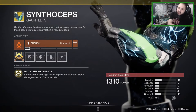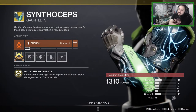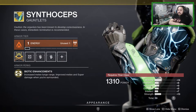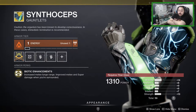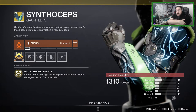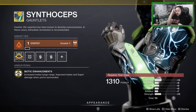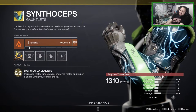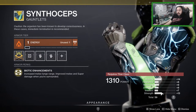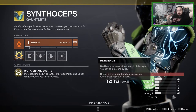For Titans you get Dunemarchers, which are completely different — these are actually really good. They have increased melee lunge range and improved melee and super damage when you're surrounded. Depending on how many enemies are around you, you can one-shot most people with certain abilities, so this is really good. These stats are pretty bad though, not gonna lie, but if you don't have them, might as well just pick them up.